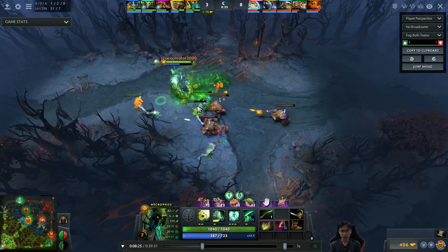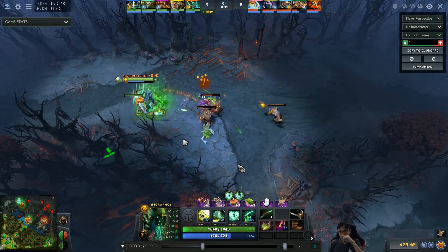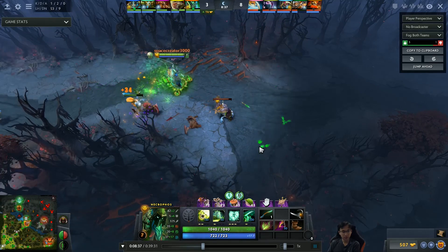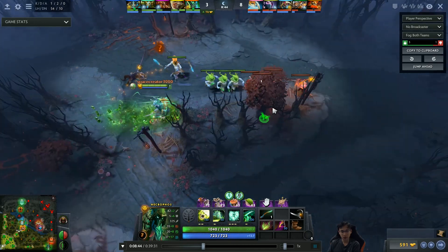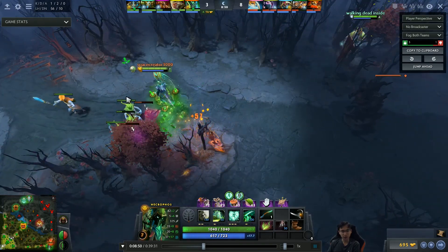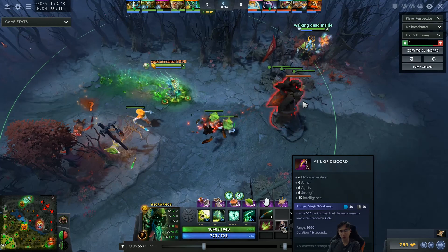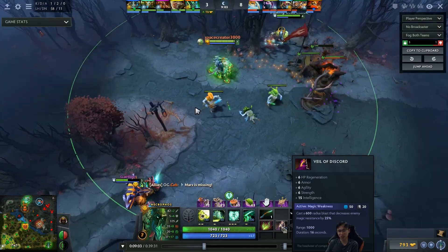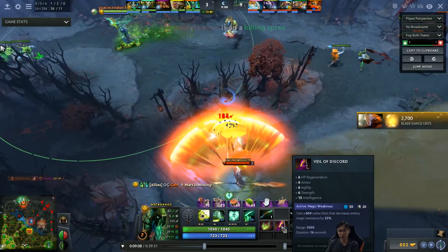He prioritizes denies as well, because with Heartstopper Aura you get additional mana regen from denies. He denies the range creep and then uses Veil on the creeps so they die faster from Death Pulse — helps with pushing and general teamfighting. Looking at the stats, Veil is actually not bad: HP regen, armor, agility, strength, intelligence, and 25% magic resistance reduction, which is great for the ultimate too.